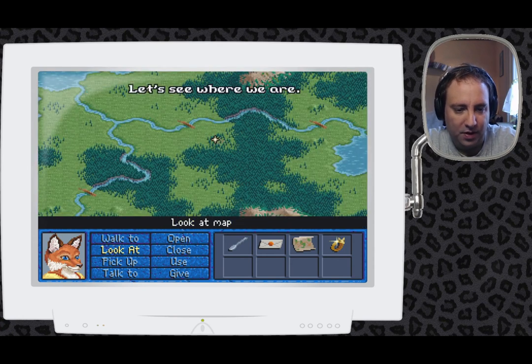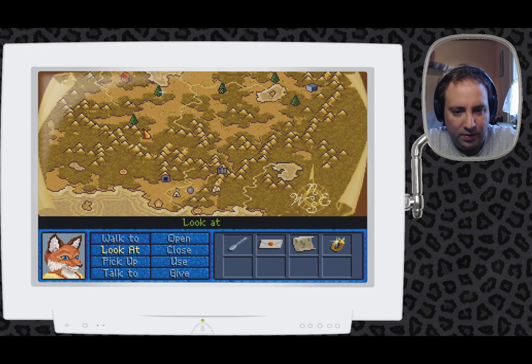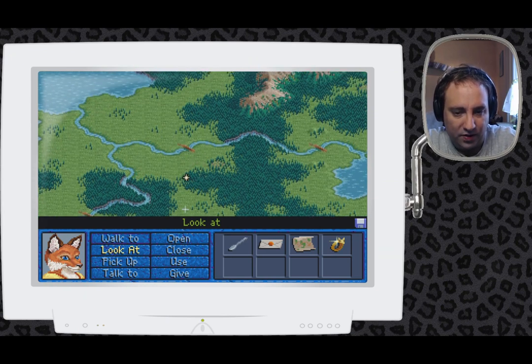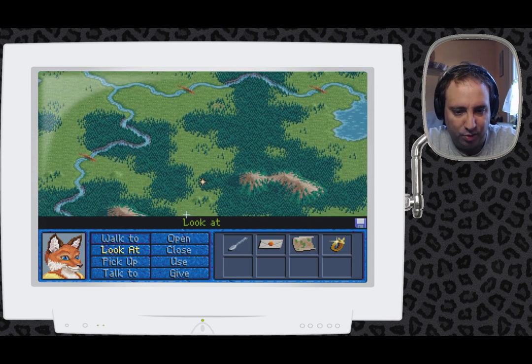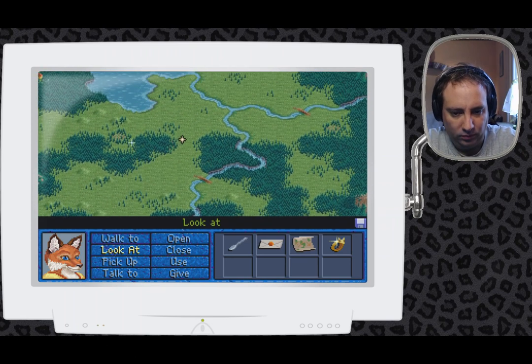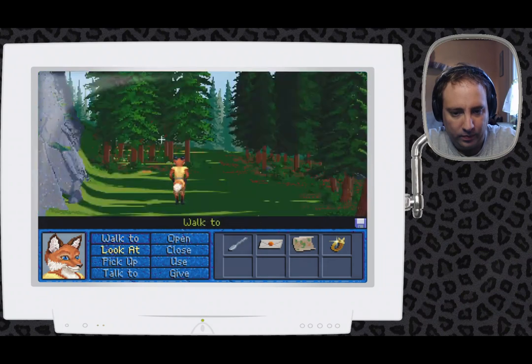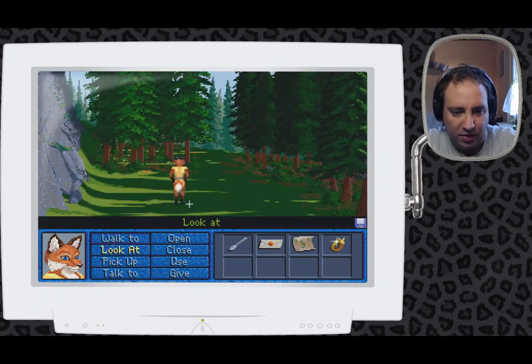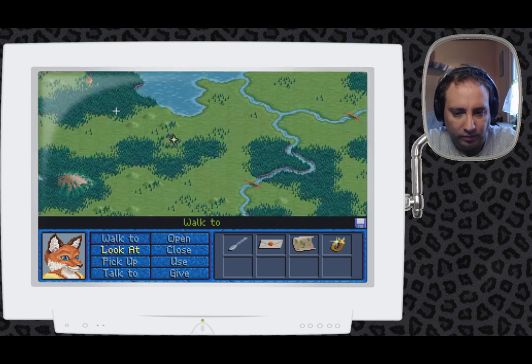There seems to be nothing here. Then we can cross that river and go to the west — down there was a bridge. Another forest. We already saw that house — that's why I'm not there next. Let's check out the cottage.